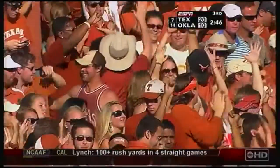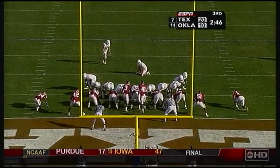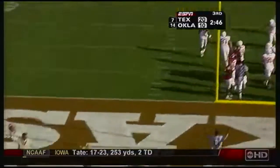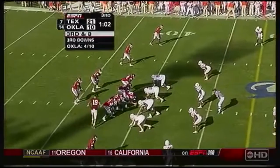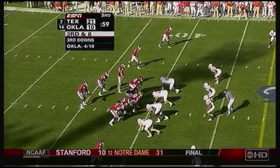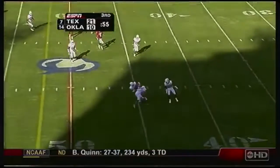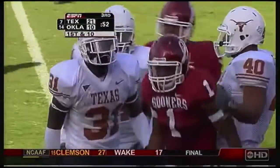Everybody was thinking about Swede — they snuck him to the end. It's up and good, 21 to 10 Longhorns. We've still got a lot of football left. Thompson slant — Johnson's got it, first down at the 45 yard line. Manual Johnson is well used.